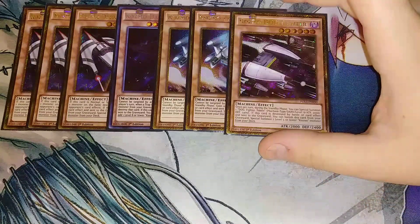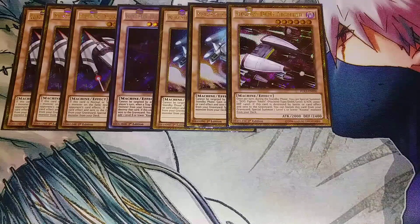We then play a single copy of Dogfighter. Dogfighter is really good because once per turn during the standby phase, you can special summon a Dogfighter token, which is a level 6, 2,000 attack, 2,400 defense. And if this card is destroyed by battle or by card effect, you float into a level 5 or lower Cosmo monster.